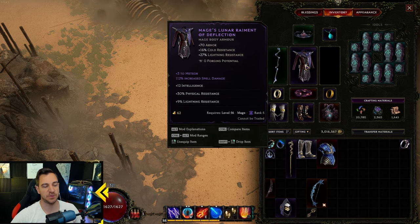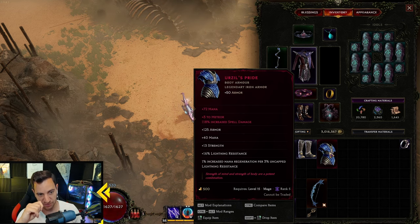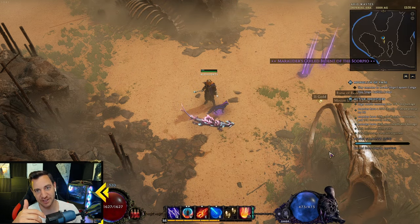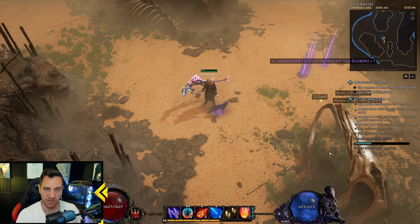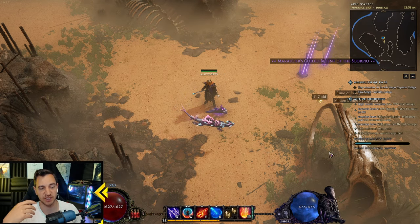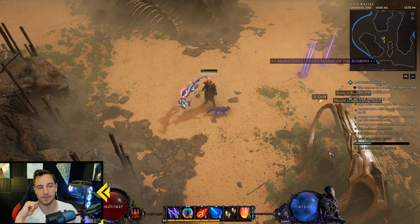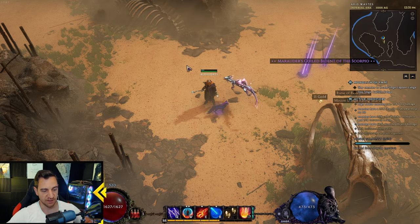Everything else — this armor with plus three to meteor is a key one if you can get it. It also has 12 intelligence which is just crazy. I tried this down here because we are always out of mana. There's an affix: 1% increased mana regen per 3% uncapped lightning resistance, so I was stacking lightning res to gain more mana regen. But it's just not enough. In the end it always ends the same — because if you crit with your lightning blast, the meteors auto-cast, the meteors crit themselves, so they cast even more meteors, which just sucks your mana dry in a second.